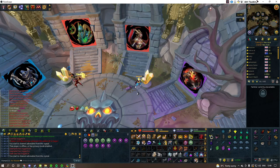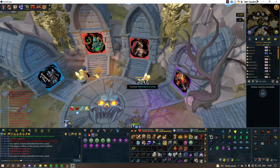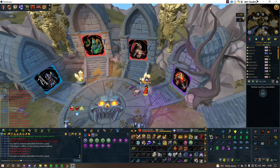The next thing is angling your camera correctly for the next step. You want to be zoomed out a decent amount and have your camera facing towards the north. You can do that by using your scroll wheel or clicking the compass on the minimap to always face north.